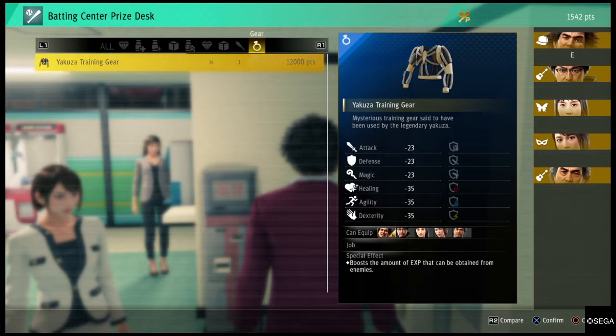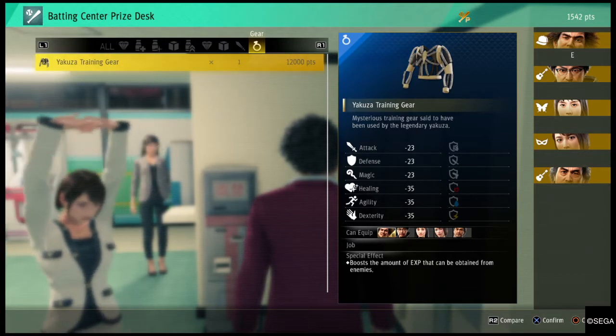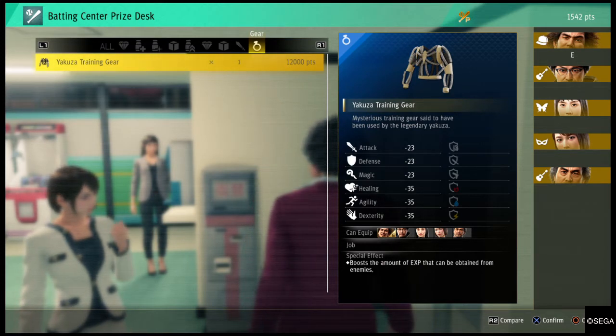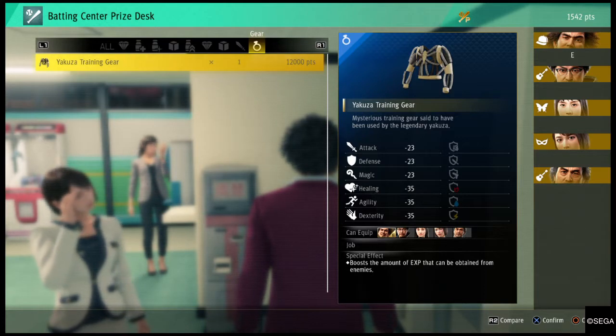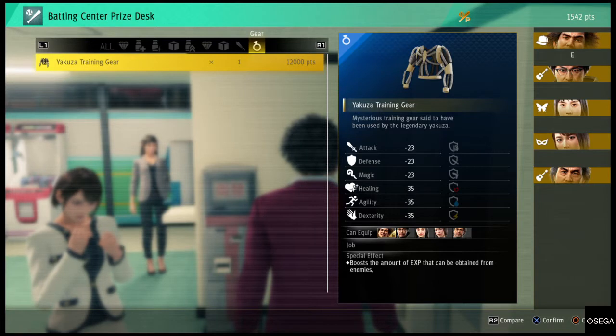To get one of these vests you need 16 runs, and you get 700 each time, so it will be about 18 times that you've got to do it to unlock one of these vests. If you want 10 of them it pretty much doubles.